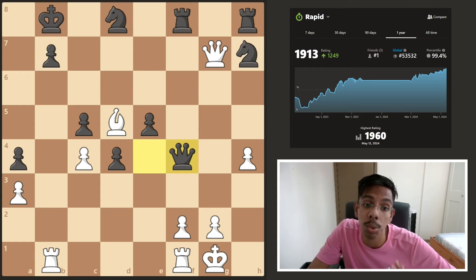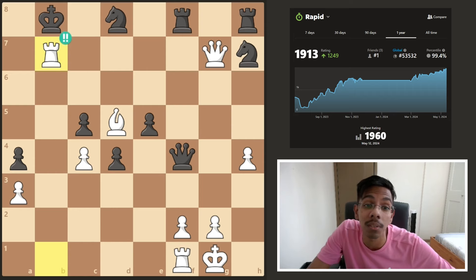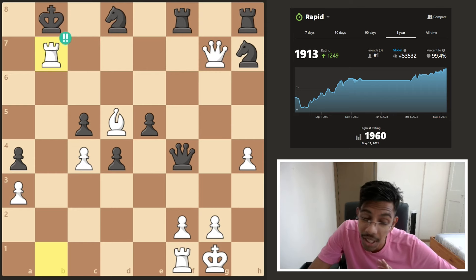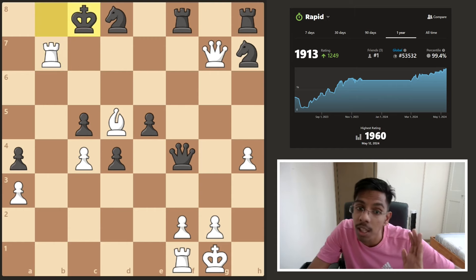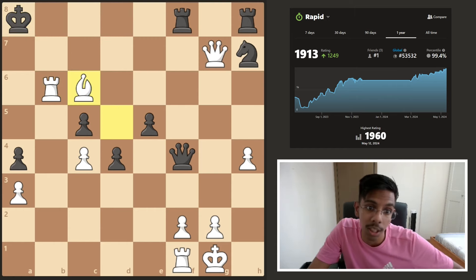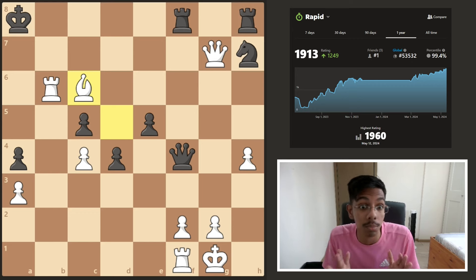But what if black saves the queen? White can simply sacrifice the rook on b7. Black cannot take as queen takes is mate, and the king cannot run — go to c8, mate in one; go to d8, discovered check into another mate. And this is how Tyler1 beat a chess master.